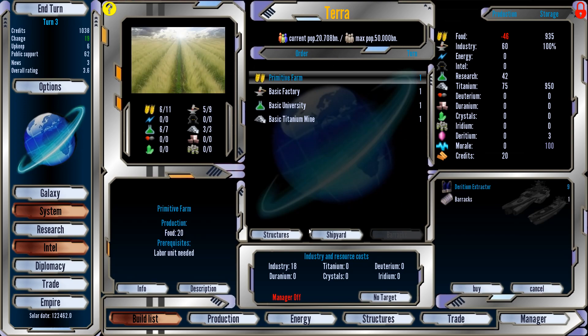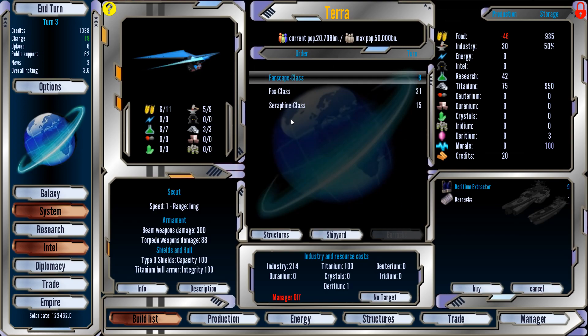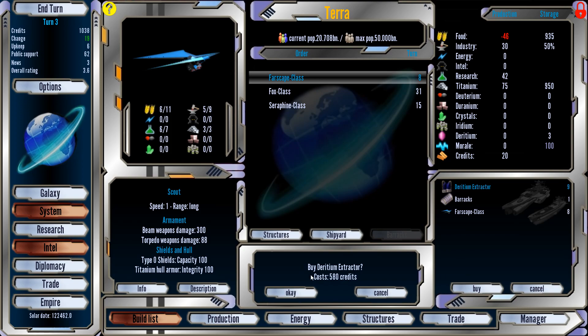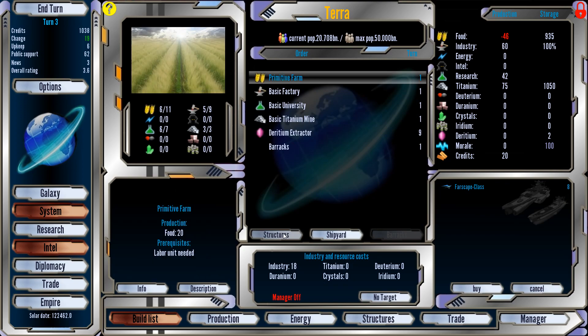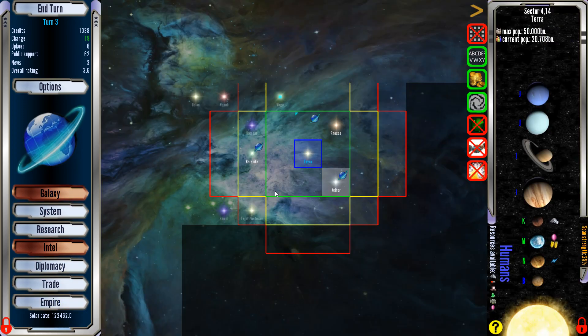We should make a barracks too — that seems reasonable. We can make more ships. Do we want a scout? Let's crank a scout in there. We can buy these things if we want to spend some cash — 580 bucks, we've got 1,000. I want a scout first, then a barracks, then an extractor. We'll use that barracks in case these Kelnorians aren't as friendly as we want them to be.